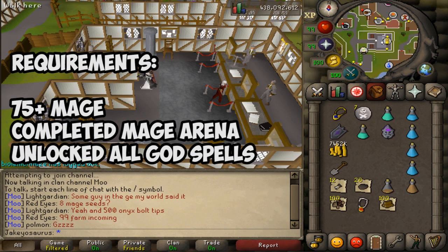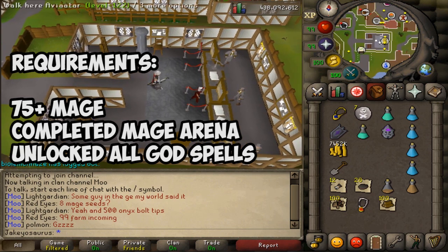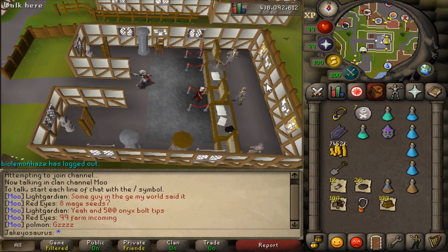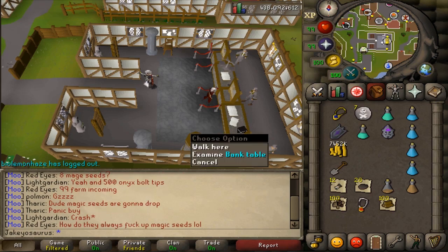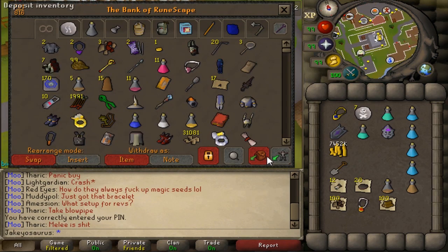So if you've got 75 plus Magic and you've completed the original Mage Arena in the Wilderness, and you've unlocked the ability to cast all the god spells outside of the arena - which is like you cast each of them 75 times or something - then you can track down and defeat three demons found in random locations within the deep multi-combat Wilderness.